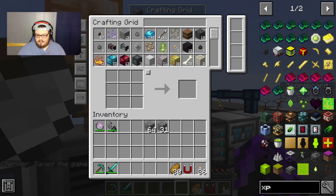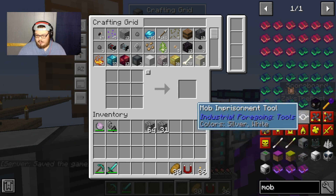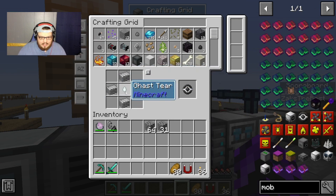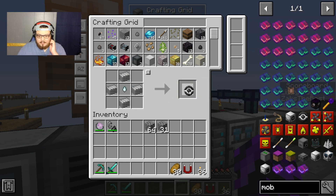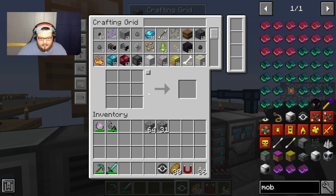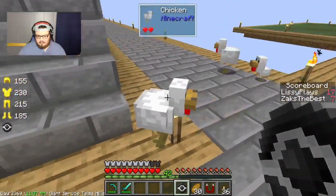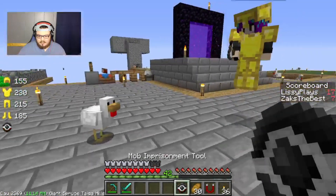I need to know if there is some kind of mob catcher type deal in this. Yeah, a mob imprisonment tool — we need to make one of these. We need a gas tier for that. Oh, we have a gas tier! We got this mob imprisonment tool. Hopefully it does what I need it to do — it imprisons mobs. Come here and look at the chicken. It's like a Pokeball — the chicken's inside the ball, and then I can click and put the chicken down.